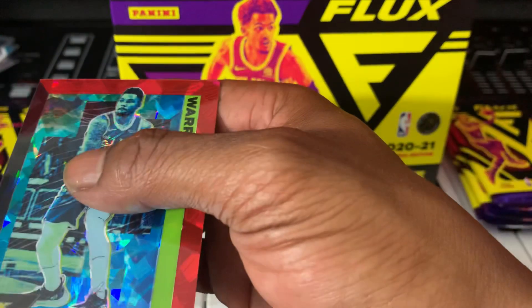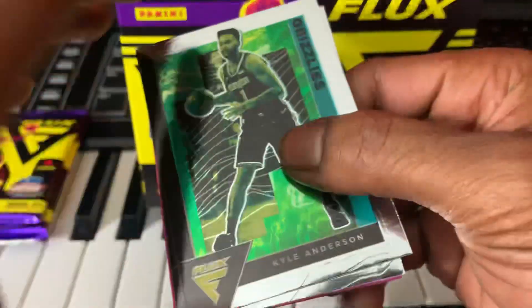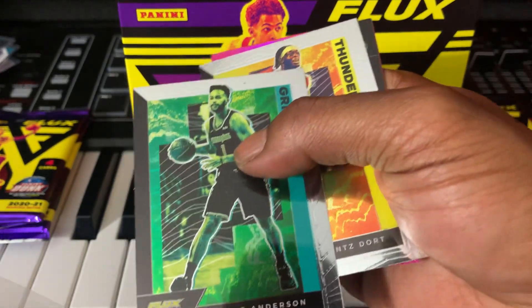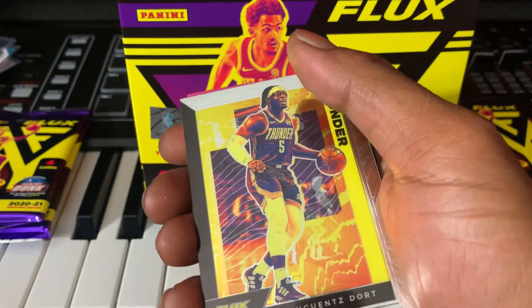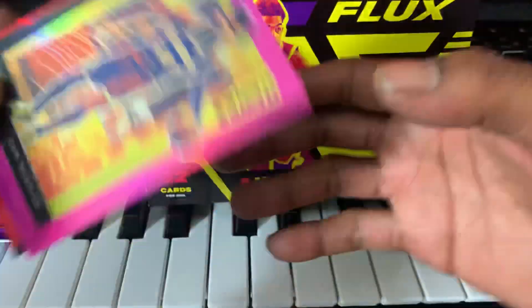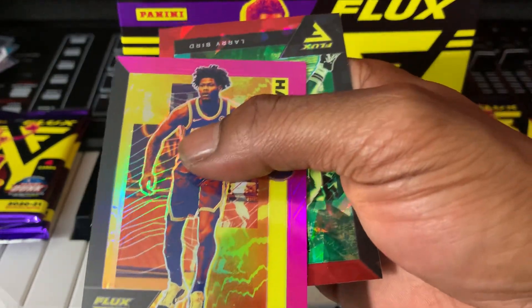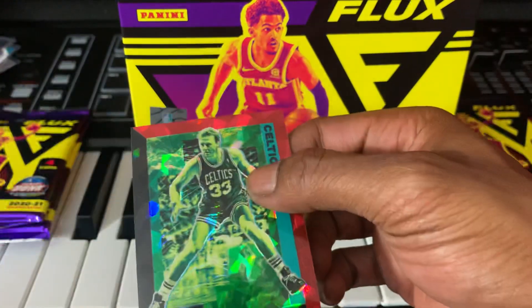Next pack: Kyle Anderson, and someone from the Thunder. Cam Reddish. It's hard to pull something great. Larry Bird on the red cracked ice!